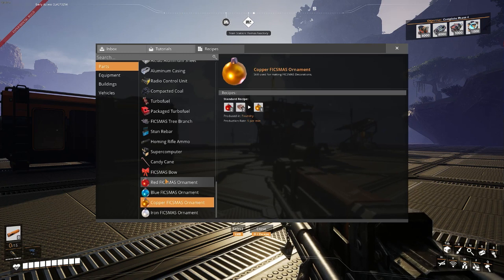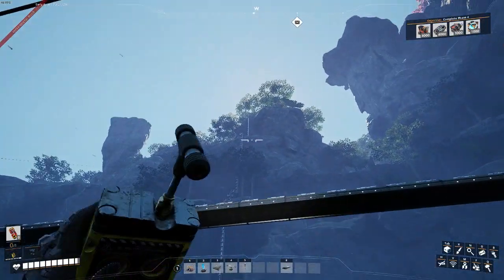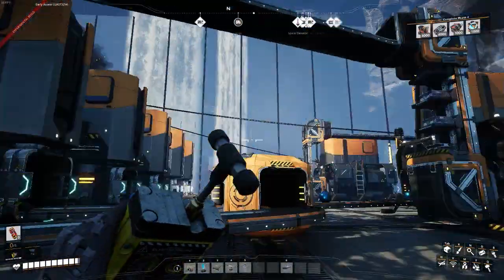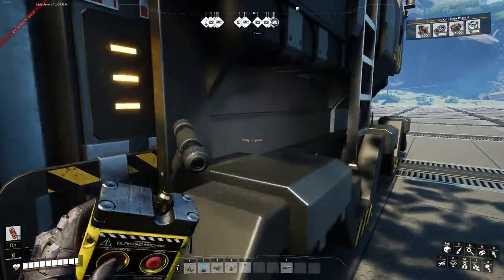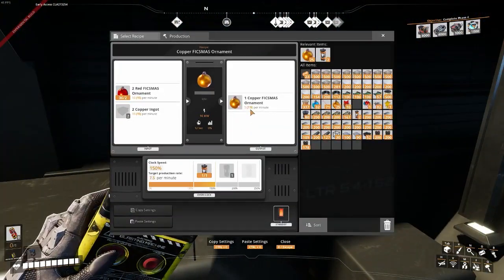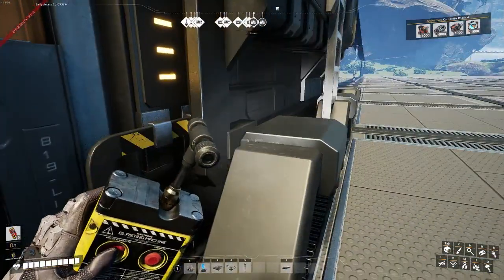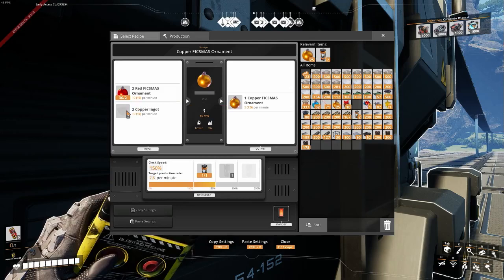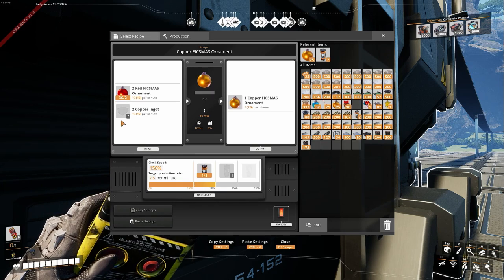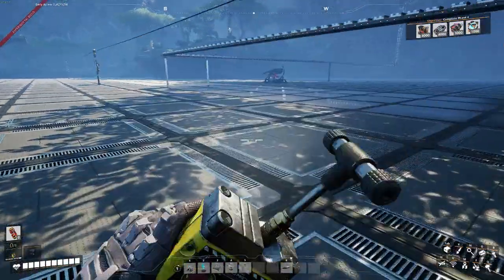Let me set everything up and show you guys what I've got. So this is what I've designed: iron coming up from there going down into here, copper from over there coming in. This is making 10 per minute and this is making 7.5. 15 then 18.